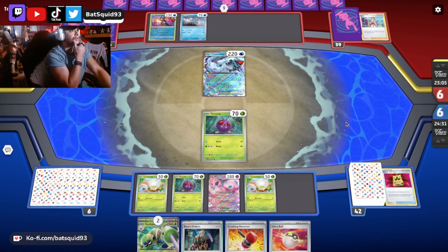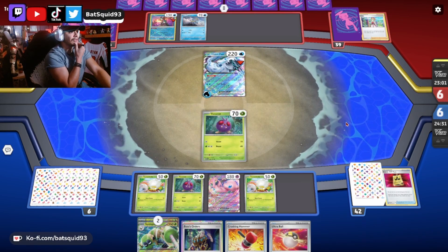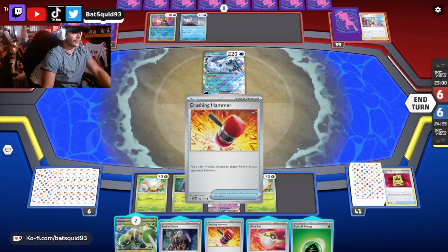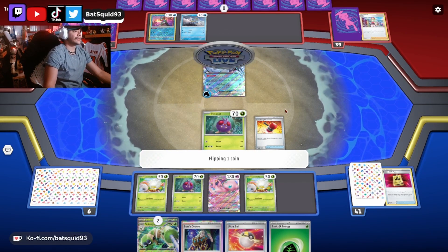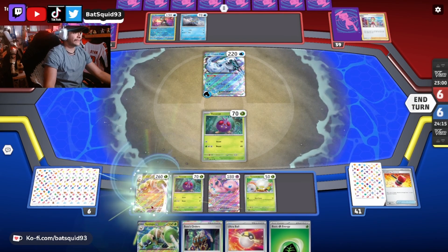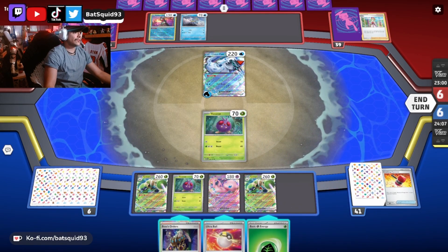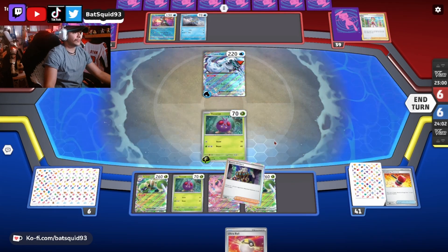There's the Figgy. You got no energy in play. There it is — let's see if I can Crushing Hammer it out. That'd be hilarious. That's dang it, cheeks. Hate that for me. Let's do that — boom, boom. Bring the Figgy up, go ahead and use Restart.